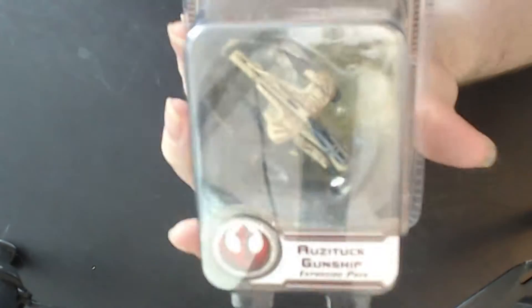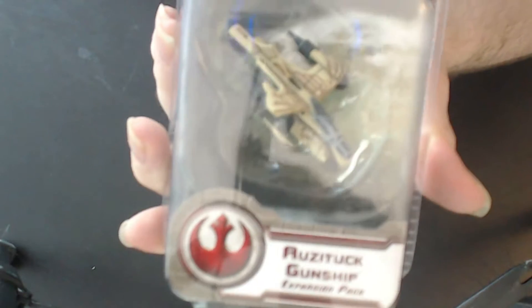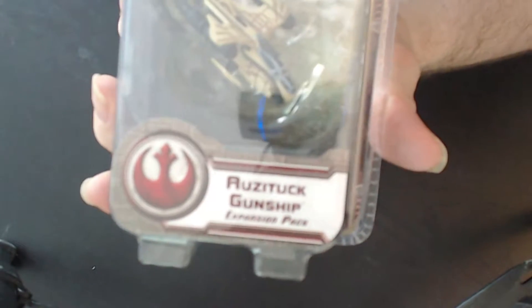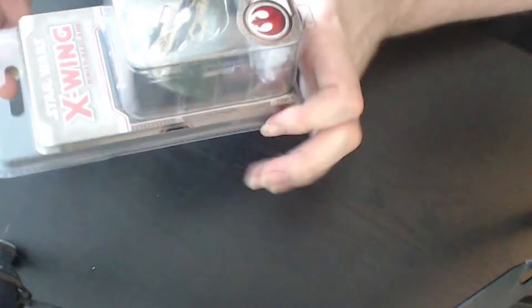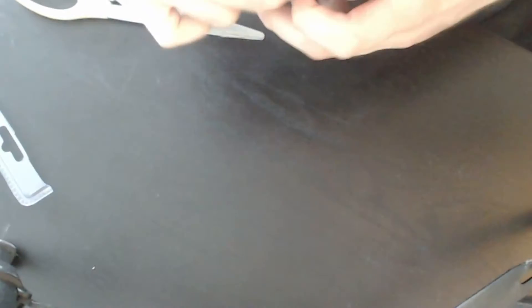Hi and welcome to yet another unboxing video of a Wave 11 ship. This is my second Wave 11 ship I will unbox — this is the ARC-170 gunship expansion pack for Star Wars X-Wing Miniatures. It's a Rebel ship and it is Rookie-inspired. Let's take a look inside the box.